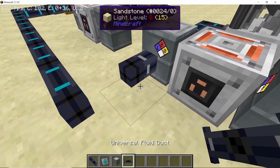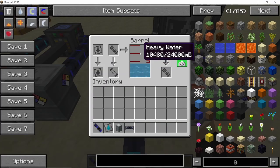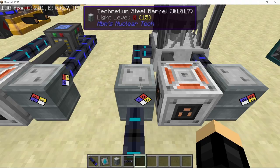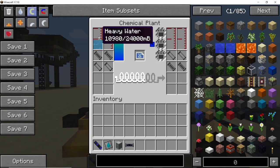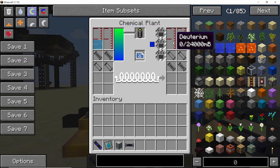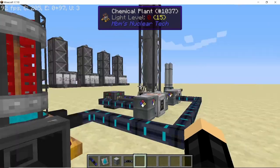Once you have made some heavy water, you can start pumping it into the chemical plant, and the chemical plant will extract deuterium and liquid oxygen from it. All the heavy water goes into the chemical plant and is converted into deuterium and liquid oxygen. That is how you can get deuterium with just energy and water.